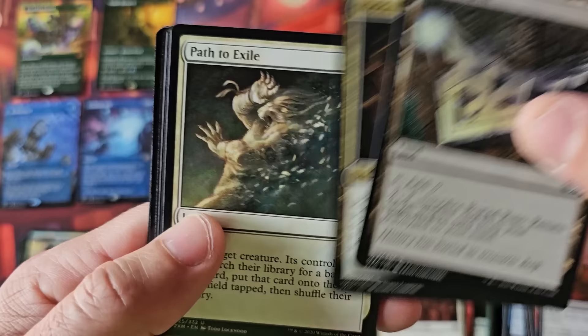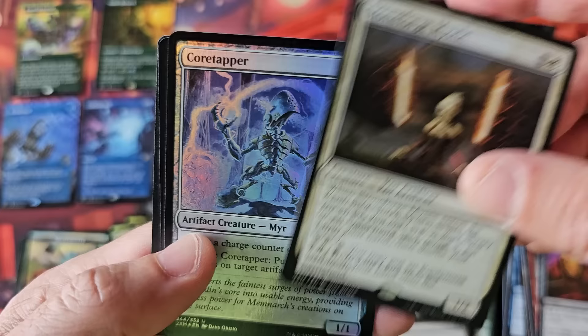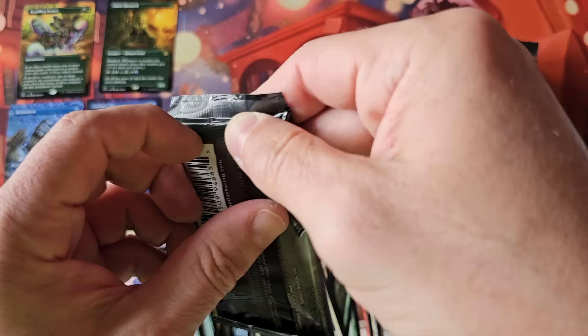Path to Exile. Sunken Ruins — one of the more expensive filter lands. Stoneforge Mystic — used to be the $20 to $40 rare. And Core Tapper and Drowned Sorrows.